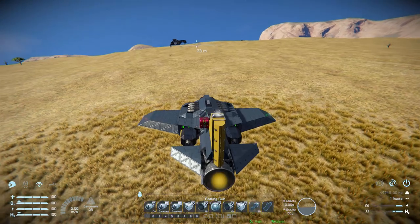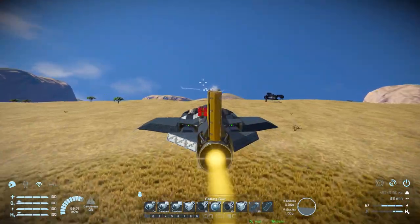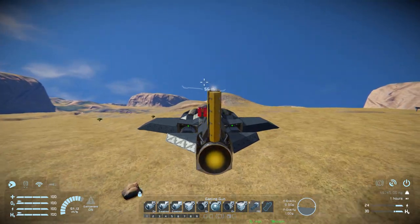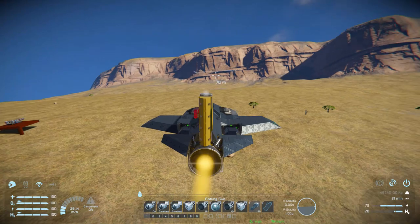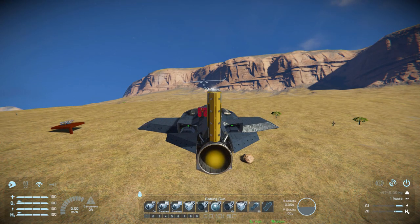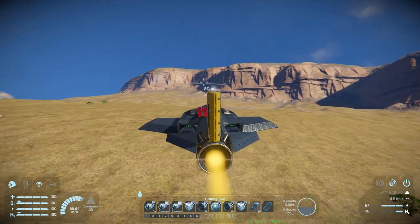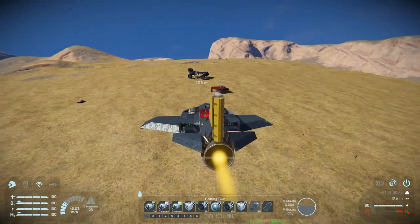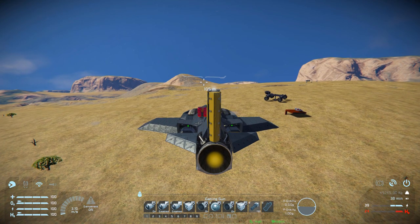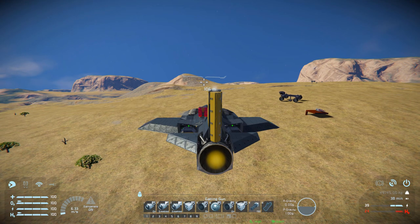Now for a quick thruster test. Moving forward, ignoring the extra battery I had to use to jump start things, this ship has incredible speed — though slowing down takes longer. Luckily, thanks to gyroscope controls, you can easily do a 180 and boost forward to stop almost instantly. It takes a short time to reach 100 metres per second, and lateral movement — left and right — is also nicely fast.